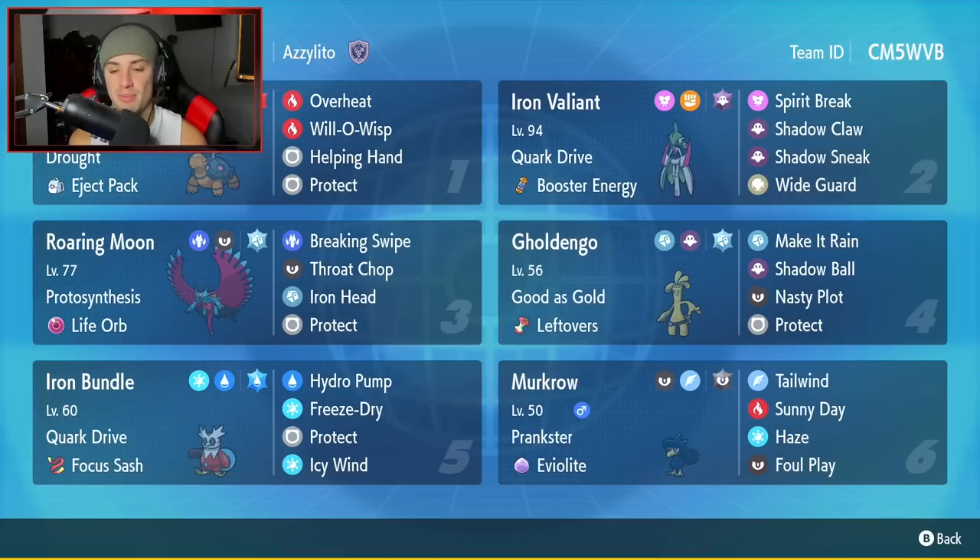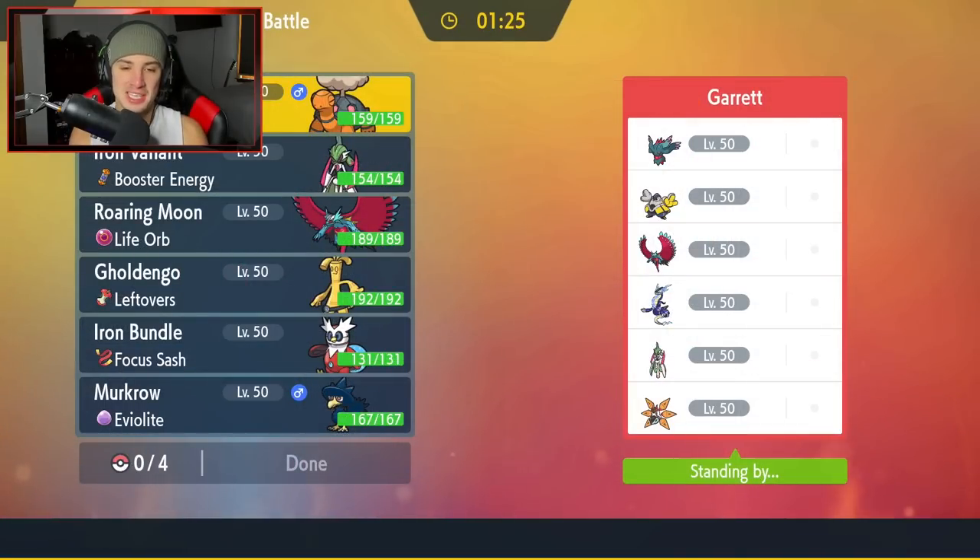Final Pokemon on today's team is Murkrow with prankster, carrying tailwind, sunny day to set the sun, haze, and foul play. Really good all-around — you cannot go wrong with Murkrow in series 2. If you want to run this team yourself, the rental code is at the top right corner of the screen. Let's hop on the ranked doubles ladder and grab some wins.